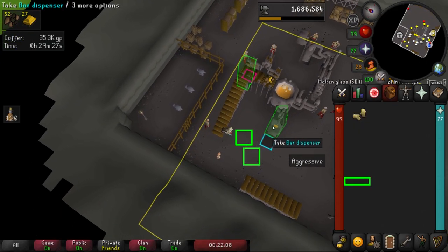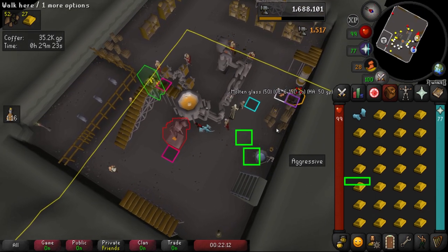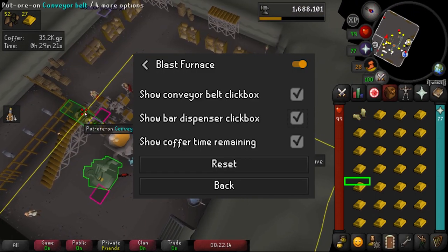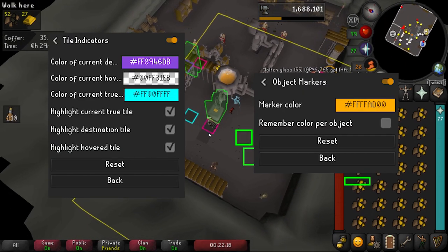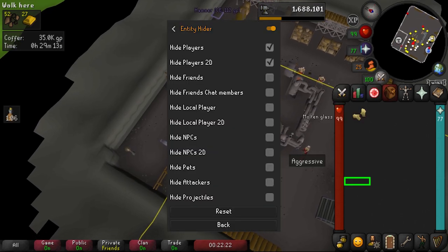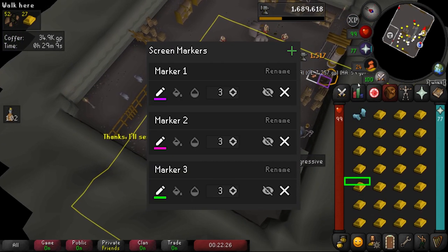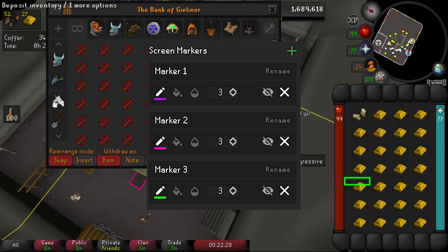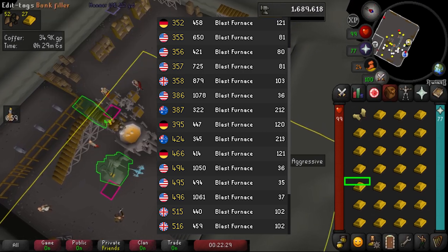If you're using RuneLite, here are some plugin recommendations. First, the blast furnace plugin with all options on. Also use tile indicators and object markers to highlight specific things in the room. I'm using entity hider to hide players, and you can turn on screen markers to make your clicks more efficient. Also make sure you're on a blast furnace world.